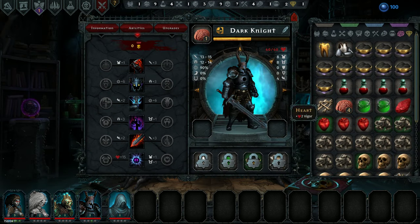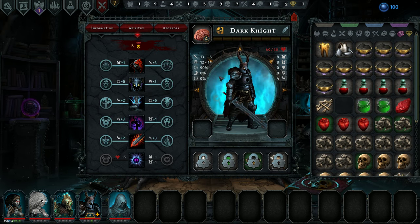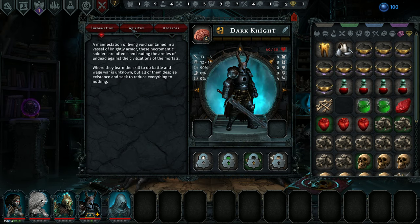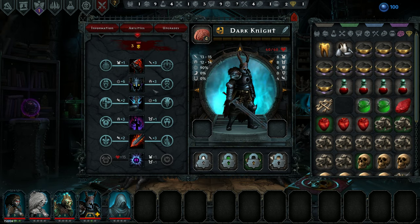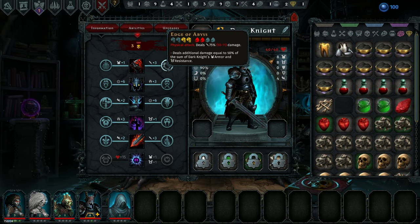I was thinking of giving some brains to our Dark Knight in the hopes that, combined with her level and her level, maybe we could keep us alive. It feels like it's time to do that. So let's take a look at a couple of things here before we set out into battle. We could turn our Heartless Slash with Edge of the Abyss — it deals additional damage equal to 50% of the sum of the Dark Knight's armor and resistance.